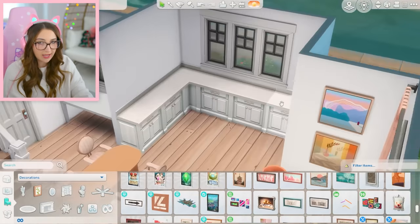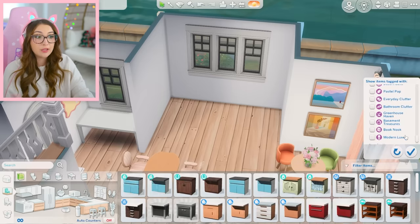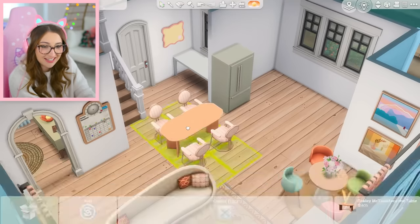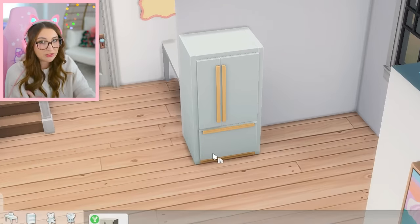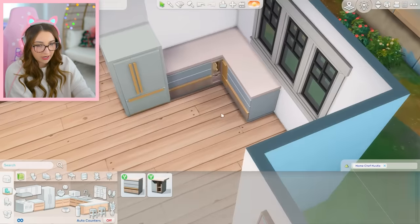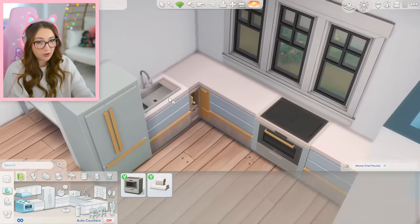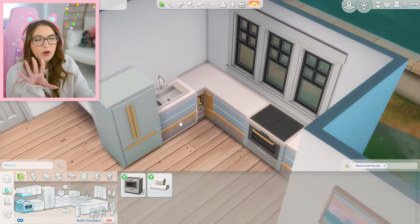We've got some paintings on the wall, and now we can properly move on to the kitchen. I really want to use the Home Chef Hustle stuff pack because it is beautiful. I think I want to go for the blue kitchen because of the gold hardware — it's amazing. The stove is going to go there, and the sink there. It came with this incredible sink and this incredible stove which matches, and it even has gold hardware. This one is fully gold — a little much, but that's fine.